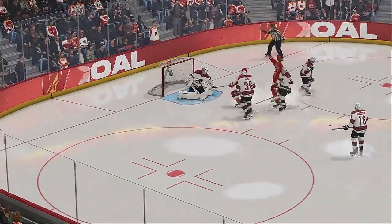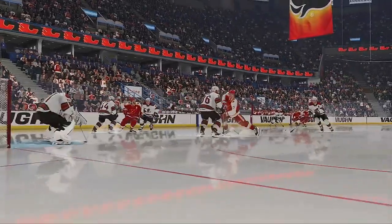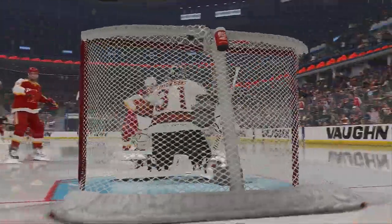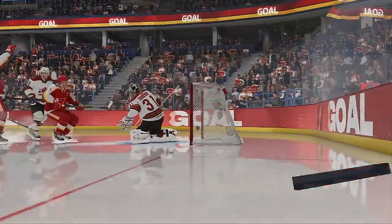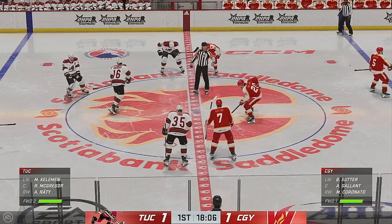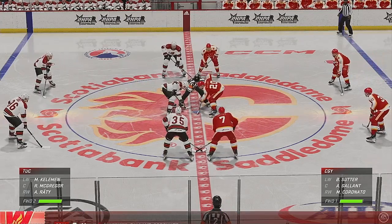The coach is preaching all the time: take away the eyes of the goaltender. What does that mean? It means you get yourself in front of that net, whether it's a double stack, a double screen, whatever you can do so that the goaltender can't find the puck. And he couldn't. As he drops to that butterfly, he tries to make himself as big as possible, but he can't catch up to the puck. We're still in the early stages of this period.